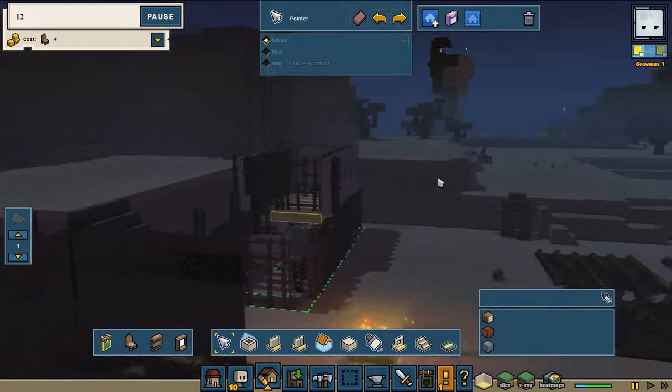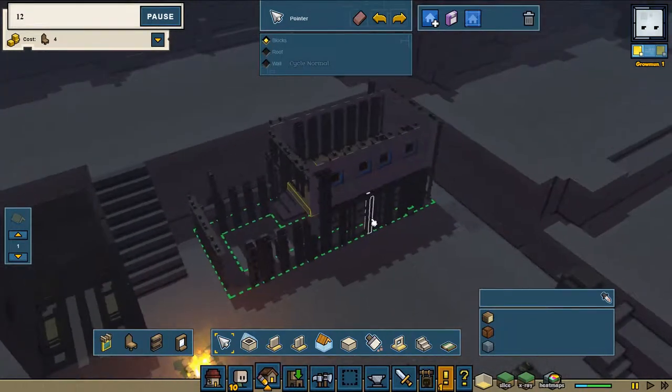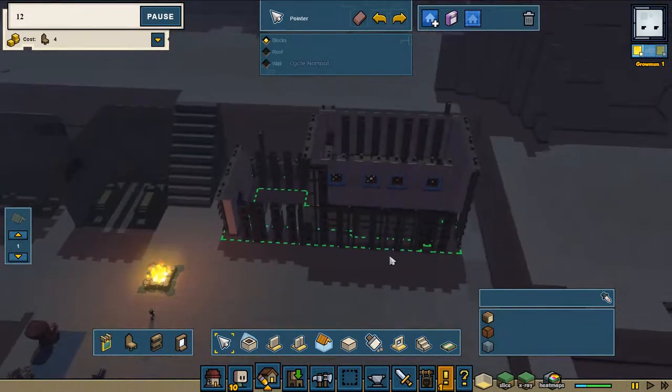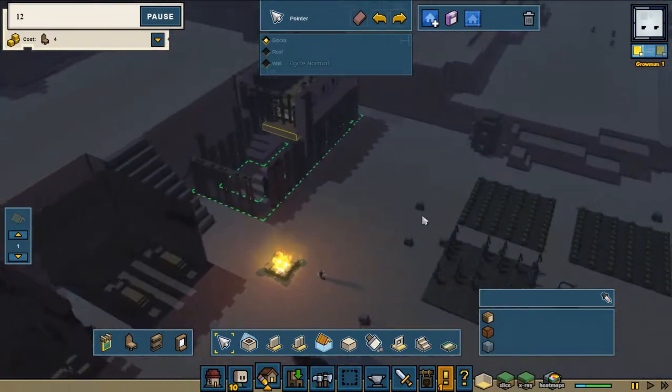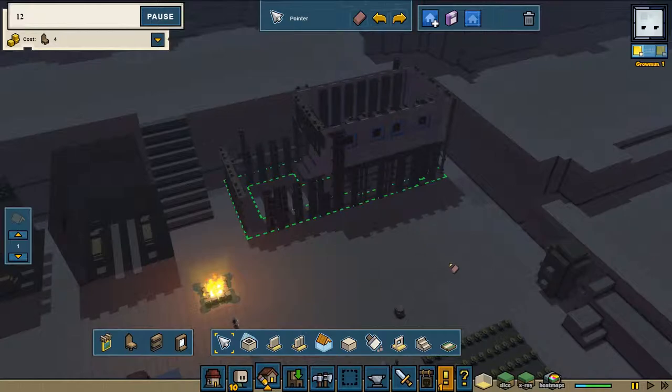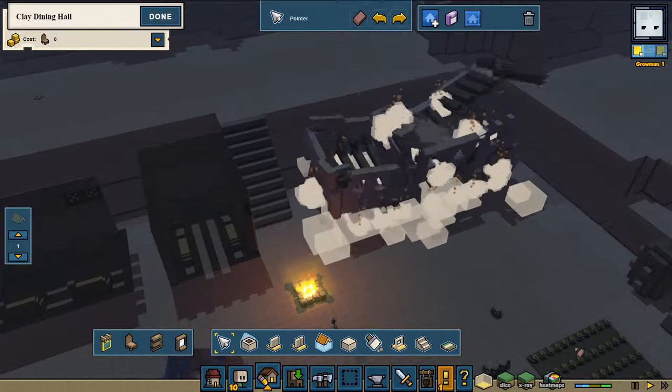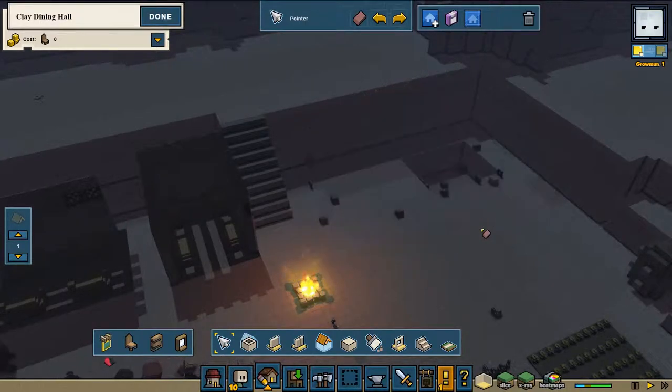We're going to recreate it in the way it's supposed to be, and we're going to try to get this view perfectly fine. I'll be back in a few minutes to reconstruct it. But for now we are going to destroy — I guess we need to destroy the whole building. We cannot undo it, so that's kind of a pity. Let's unpause it and get everything destroyed.